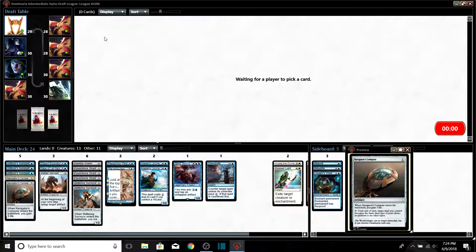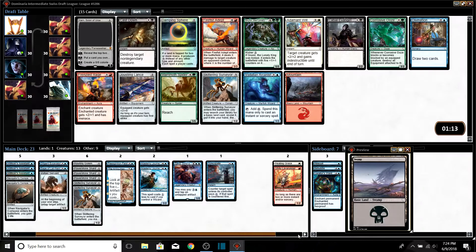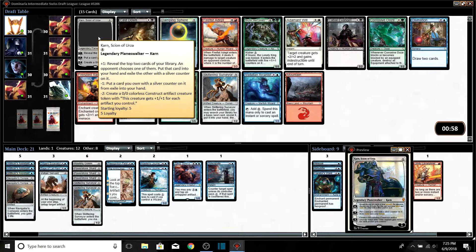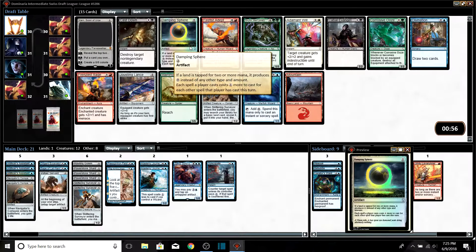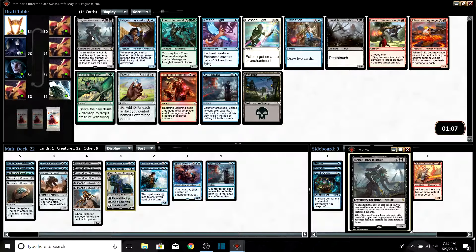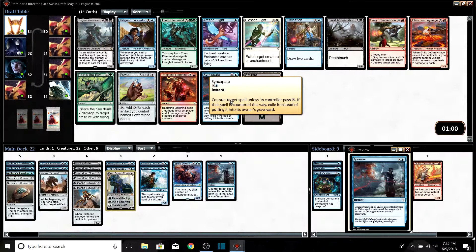Pack three — I don't think anything good is coming. Wait — Karn, Scion of Urza, and a foil Damping Sphere?! I don't know the exact value of cards on MTGO but Karn — you take the mythic, right? You take the Karn. Jamming it. Do we just annoy people with Syncopates or do we mill them?